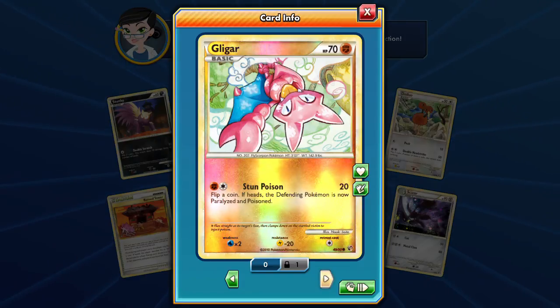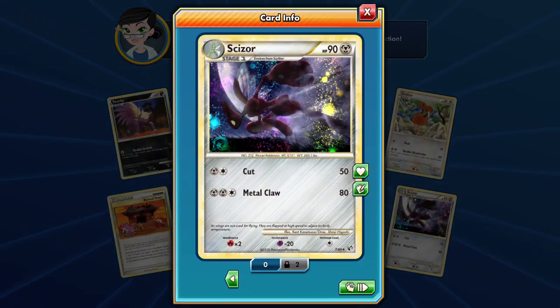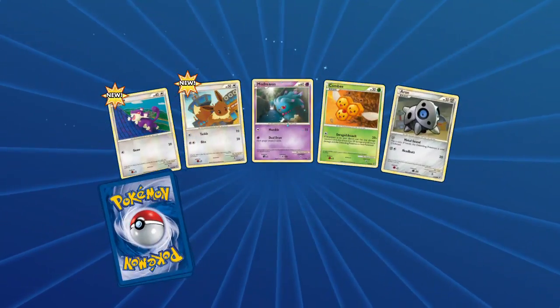A Gligar with Stun Poison — that's a really cool art — and a Scizor. So now we have two of those. Why are we getting so many duplicates? I wonder why we're getting so many duplicates.